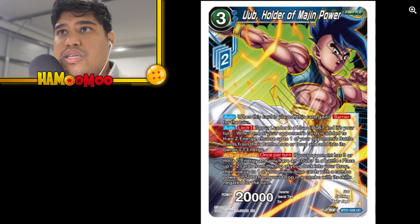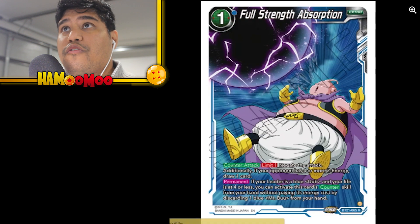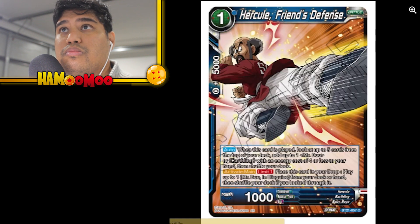If your leader is Uub and it's your turn, when your opponent's card is added to their Z energy, choose up to one of your opponent's battle cards from their battle area and add it to its owner's Z energy. Interesting mechanic. Mr. Boo for Friendship Full Strength Absorption — some Boo support. Pan Brave Defense — a blocker there. When this card is played from your hand, draw one card. Pretty average, essentially Mr. Boo in disguise.